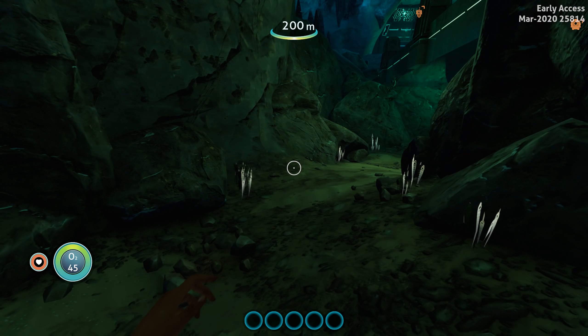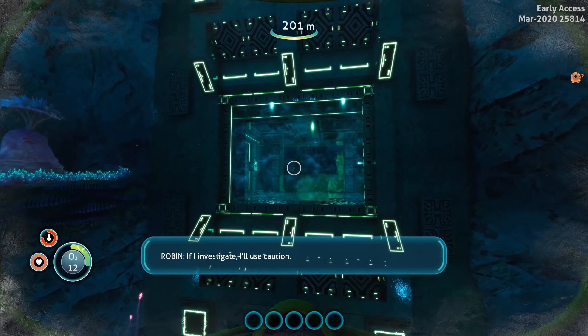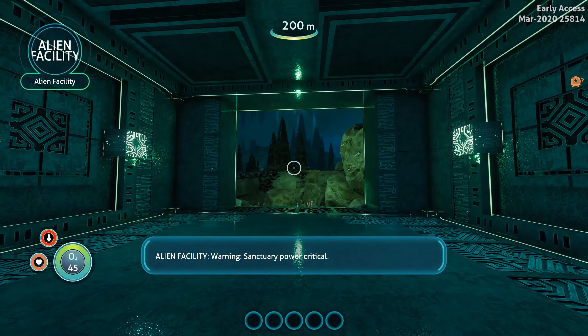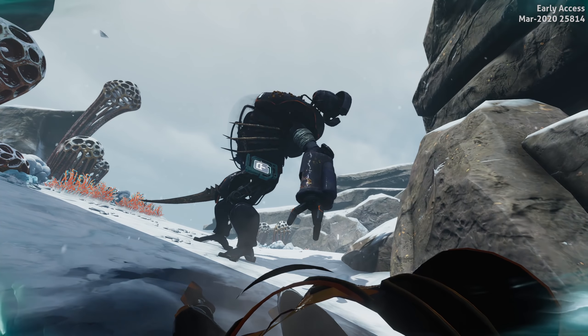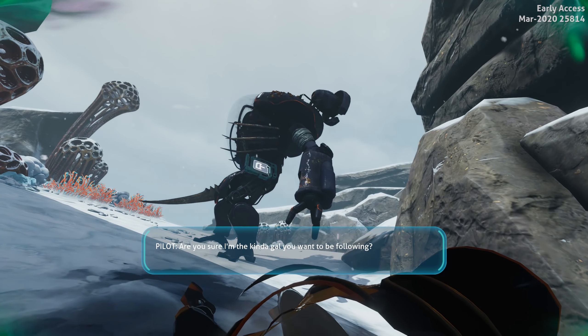I'm wondering if it's like first pass, second pass, third pass — because we just see the same thing with the sea monkeys here. So it's just one thing right as she goes into the sanctuary, and then we'll cut ahead because nothing else has been changed.